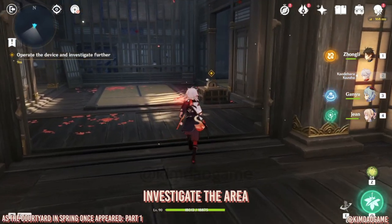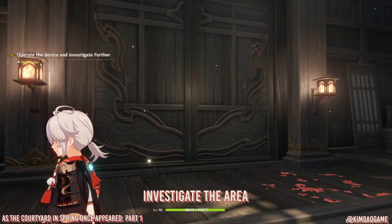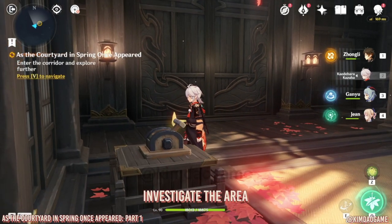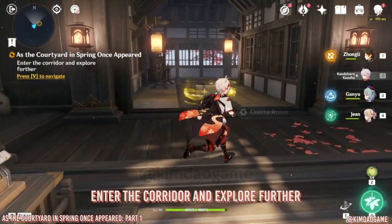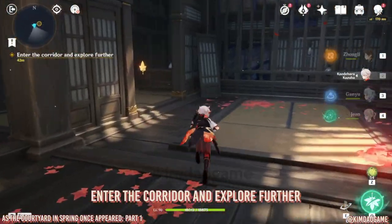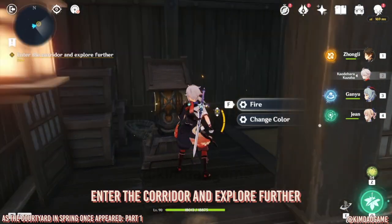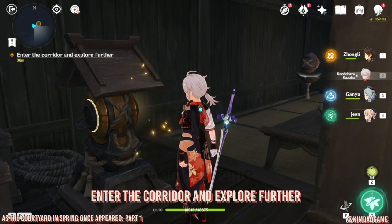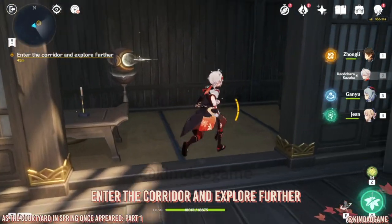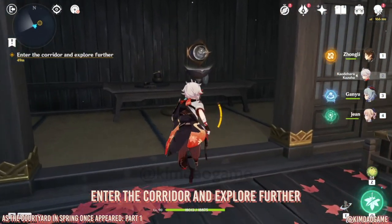Once you've done that, go back and change to unknown chamber — this is just going to change the room around. We'll be doing this a lot in this domain. There will be a chest but we cannot unlock it yet, so let's pick up that gem again and put it into this machine. It's going to change the color to yellow so we can unlock the chest.